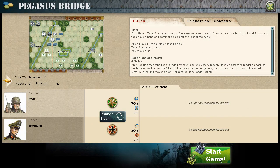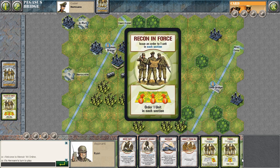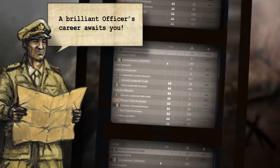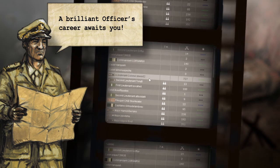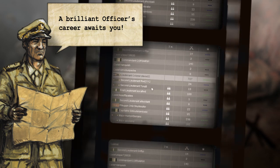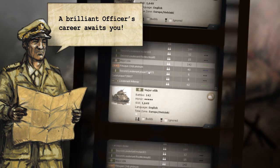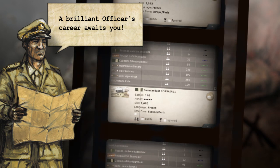You now know enough to get your feet wet. Download the game and play Pegasus Bridge in solo mode. Reliving the first airborne operation of D-Day, this scenario is the perfect introduction to Memoir 44 Online. After a game or two, once you've got a feel for the game, come back to the lobby and try your hand against some live opponents. Thousands of friendly players from around the world will be happy to show you the ropes and challenge you on the battlefields of Memoir 44.